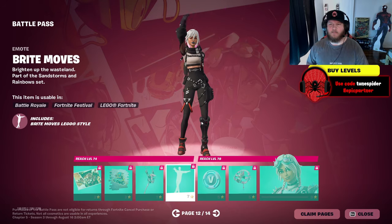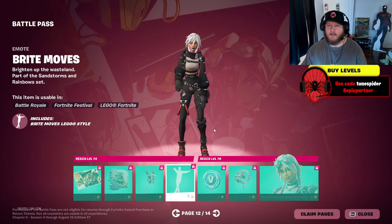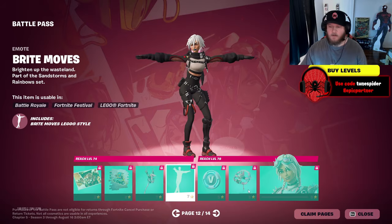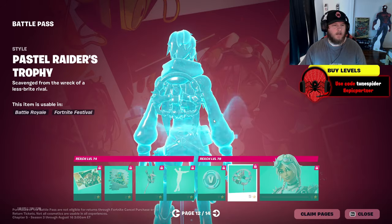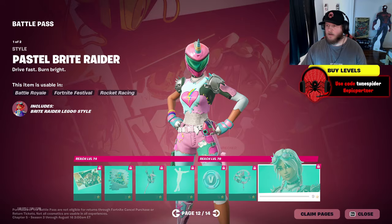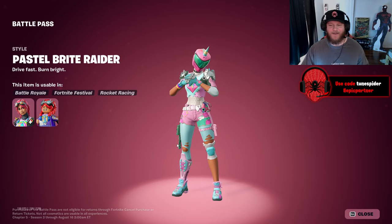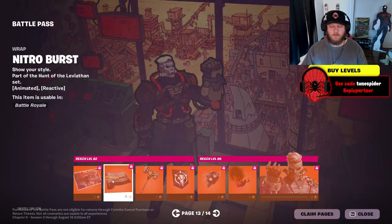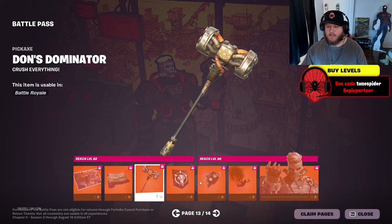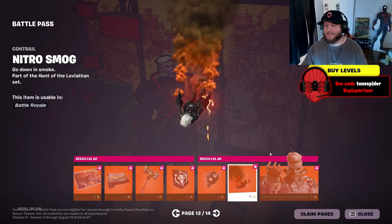That's really cool. Pastel Bright Raider — oh, I might end up liking this one more. That's sick! The bright moves emote is solid. Some more V-Bucks. That back bling is pretty cool. This version with the helmet is sick — they cooked with that one, this one is so good. And then we got Megalodon — this is the tier 100. That's a cool gun wrap. The contrail — Nitro Smog — oh that's actually sick, I feel like it'll get in the way but still sick.